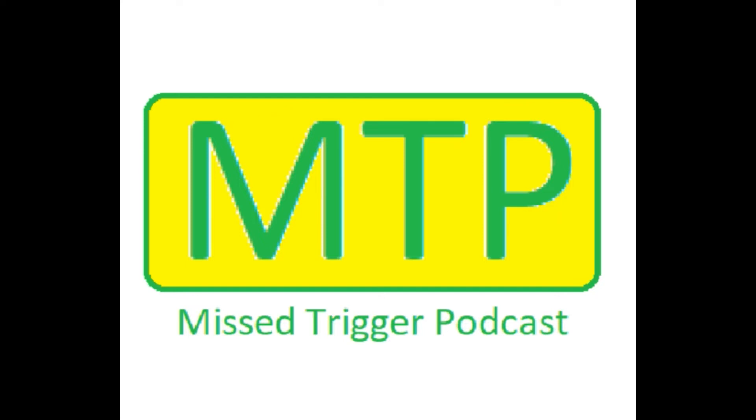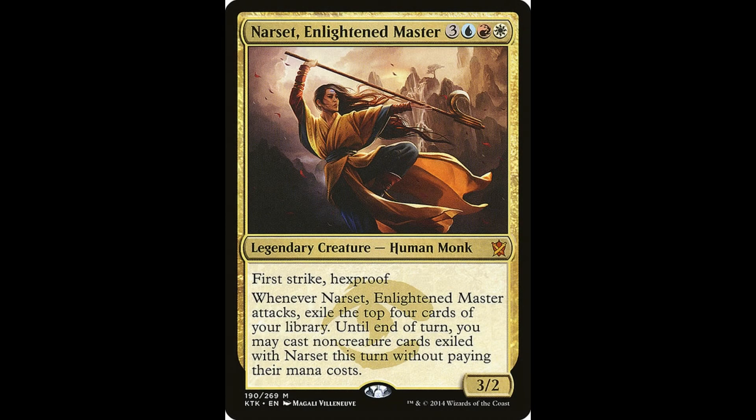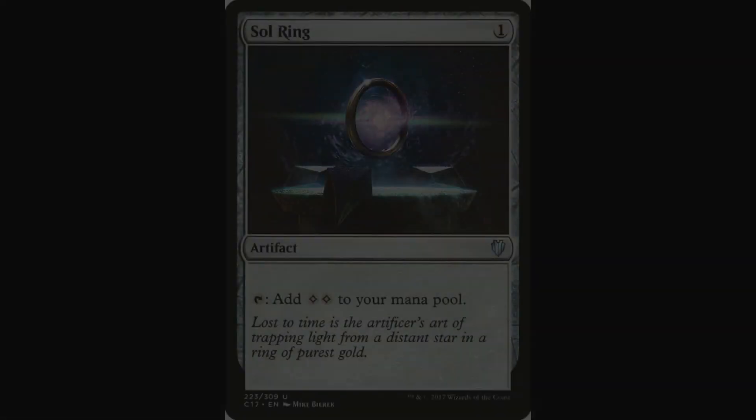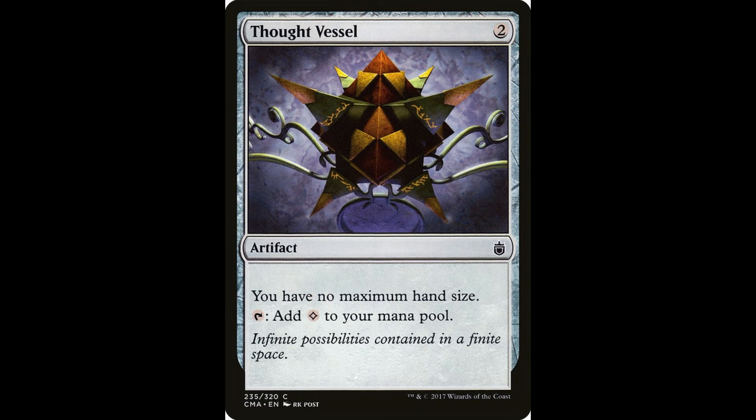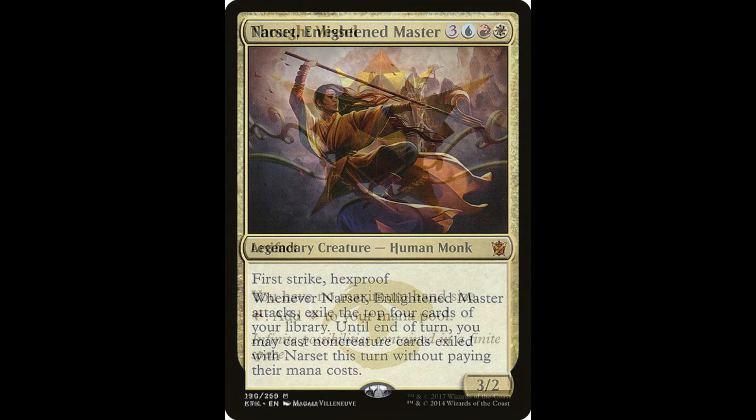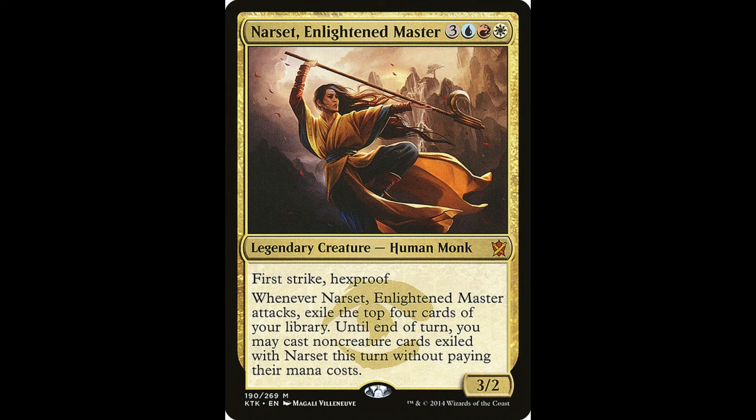I was playing Narset — she has hexproof and first strike, and whenever she attacks I exile the top four cards of my deck and can cast any non-creature spell for free. I started with a great opening hand, solved turn one, drew into Thought Vessel on turn two for an extra mana and unlimited hand size. That meant I could cast Narset on turn three, which is awesome — a six-drop commander on turn three.